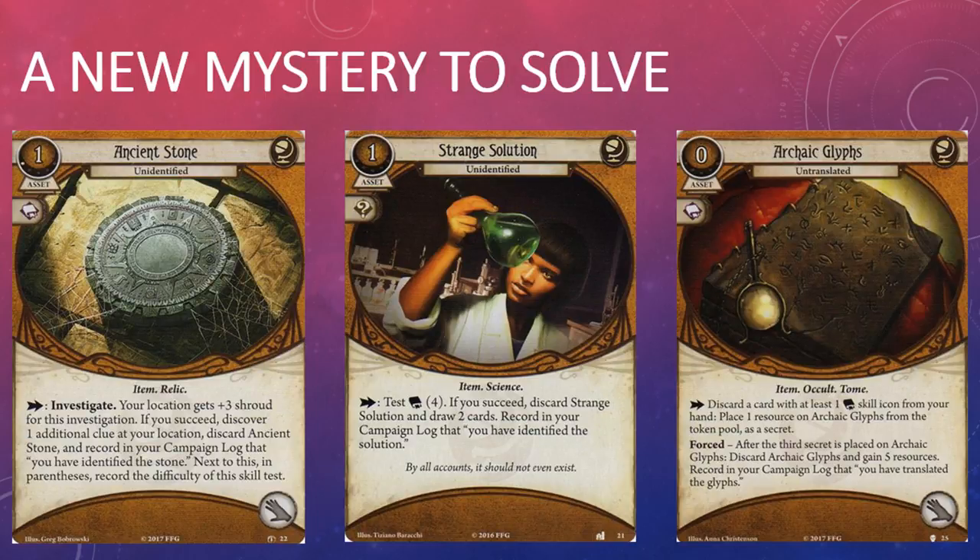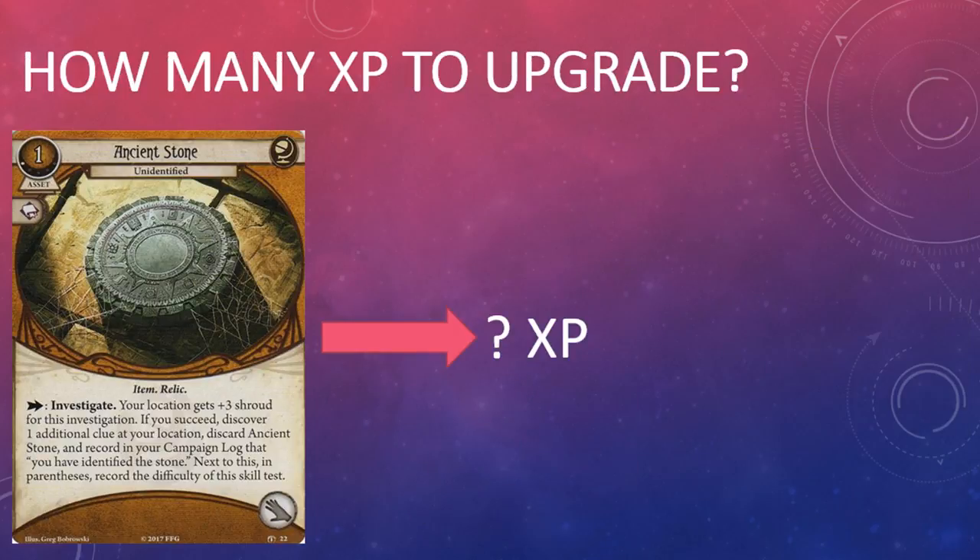Ancient Stone Unidentified is the Strange Solution or Archaic Glyphs of the Forgotten Age cycle. The designers could have played it safe and stuck to the trinket template they've worked with in the past two deluxe expansions, but they break some new ground with the Ancient Stone, which is really befitting an expansion focused on exploration.